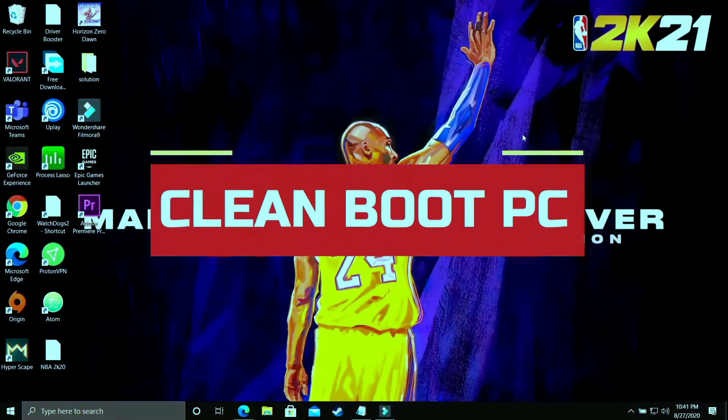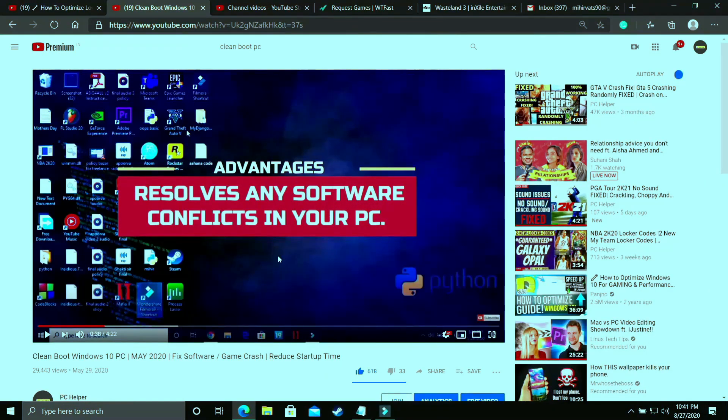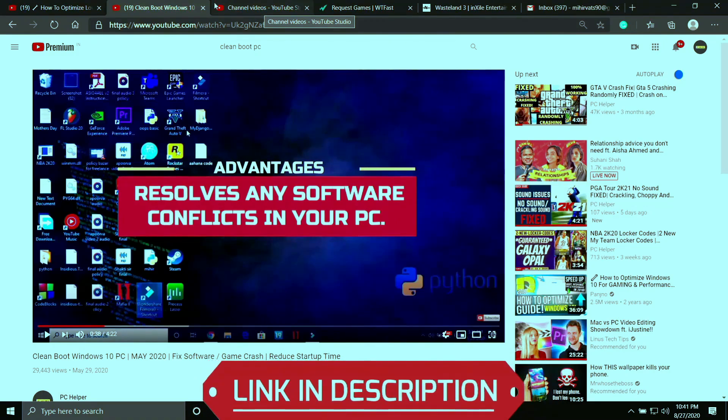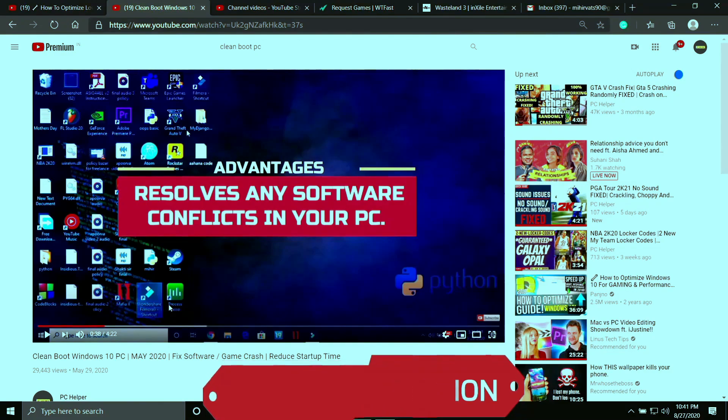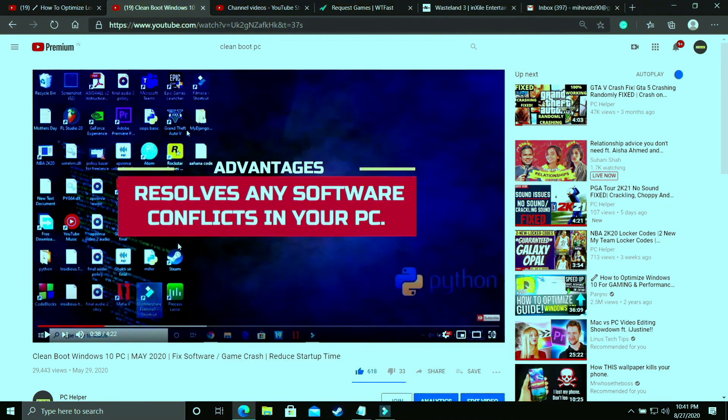The first step is a really important one — I consider it necessary before performing any further steps. In this step we'll be clean booting our PC, which refreshes all the components and helps resolve any software conflicts. If you don't know how to clean boot your PC, don't worry — I've already made a four-minute guide on how to do so and I'll provide the link in the description. Just watch it, clean boot your PC, and proceed to the further steps.